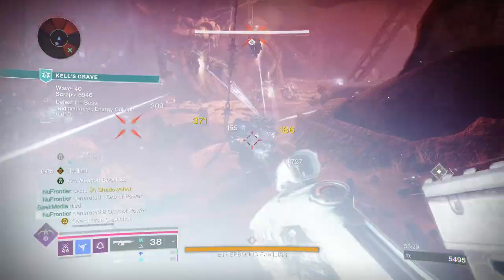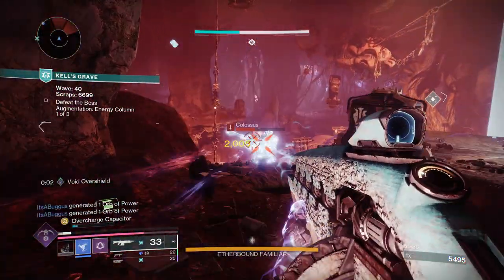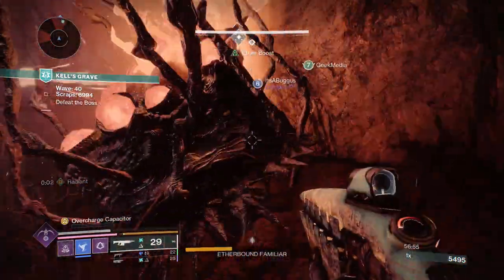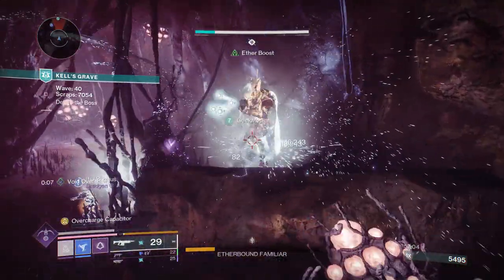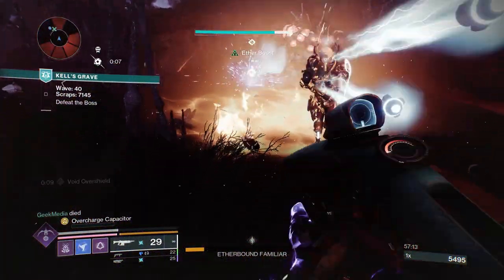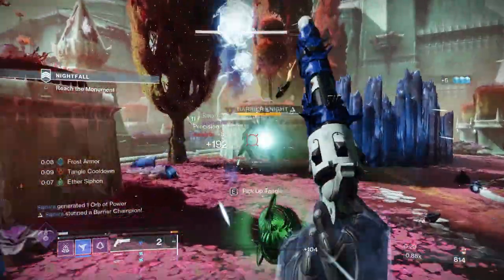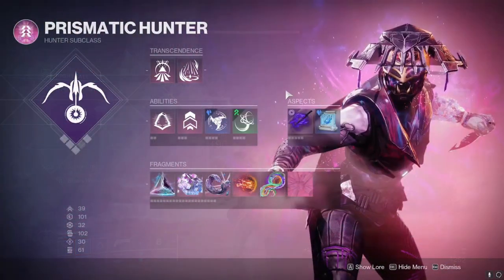For the prismatic section, abilities have changed since we're leaning more into stasis and arc. We have Withering Blade, which is really fantastic for slowing enemies during battle, making it easier to target them with Moth Keeper grenades, prismatic grenades, or weapons. Grapple is not going to be of use since by default the Moth Keeper will override whatever is in that ability socket. For aspects, we're rocking Spectral Blades' Vanishing Step — sorry — Vanishing Step and Winter Shroud; Withering Blade and Winter Shroud work perfectly together, and Executioner gives you invisibility to survive longer plus the ability to weaken targets with melee attacks for more damage.